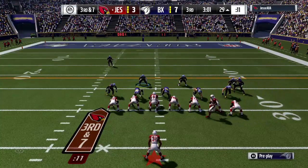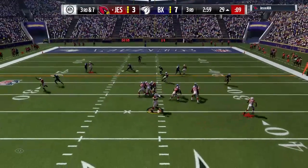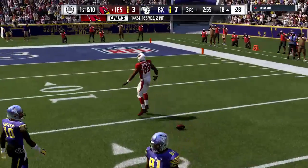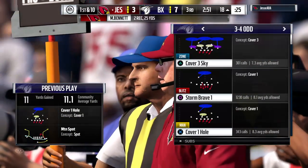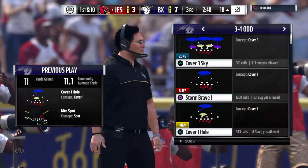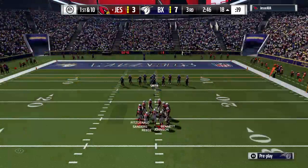In danger of squandering their great field position as they come up on a third and seven. On third down, Palmer — and he's got it! A gain of 11 and a first down. There's another completion to the tight end. And let's face it — it is hard to overthrow a six-foot, six-inch target. Quarterbacks like that huge 6'6" target they've got in him — they really do.